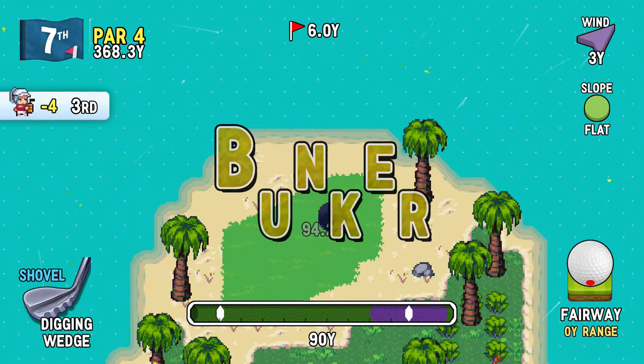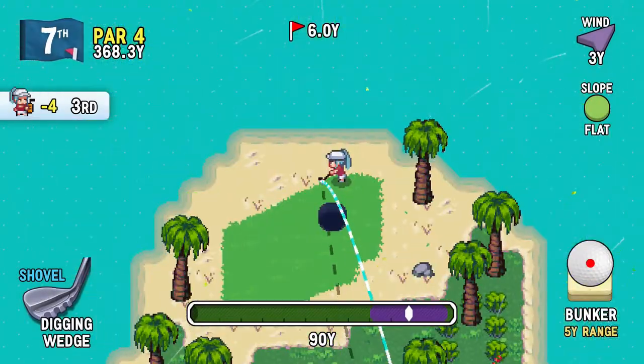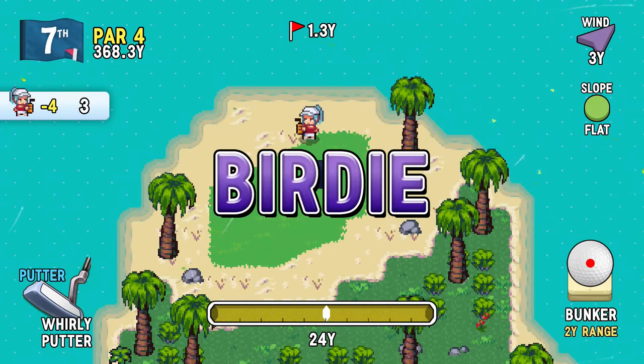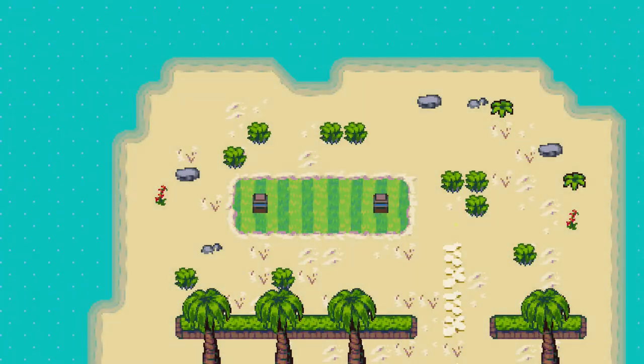Oh! Funnel did not help me there. Well, I guess you gotta hit the funnel for it to make a difference. Wait, what? What did I... why did I use a digging wedge there? Use the putter, man! Just barely off the green — you can basically use the putter as a chipper!